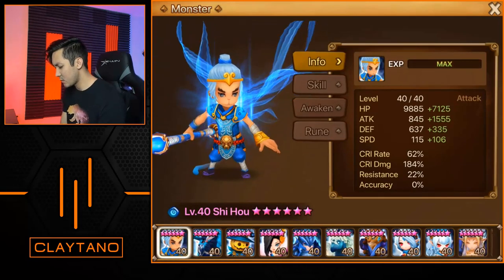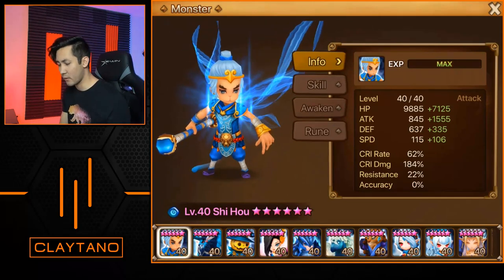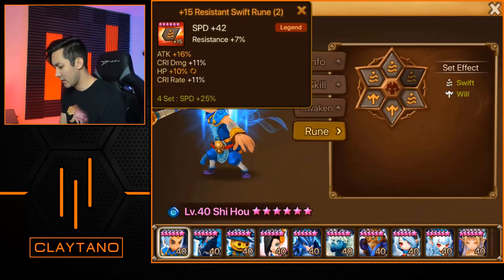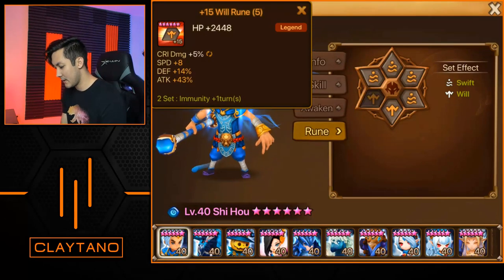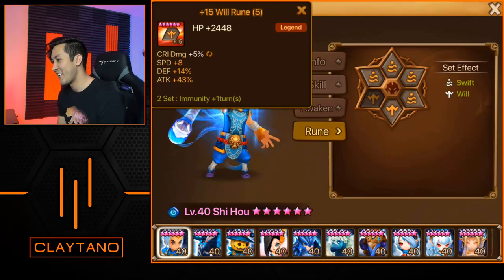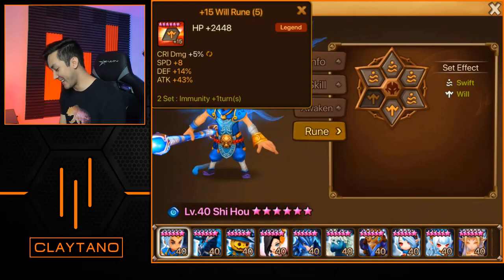She Ho is next: 106 speed, 1500 attack, 62 crit rate, 184 crit damage. This is a really good She Ho on swift/will: speed/crit damage/attack with the 1/3/5 slot runes. She has a 43% attack on the slot 5, which is a really high sub-stat, and a 25 crit damage sub-stat which is pretty cool as well.